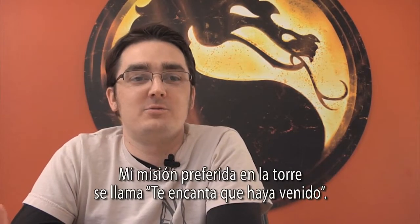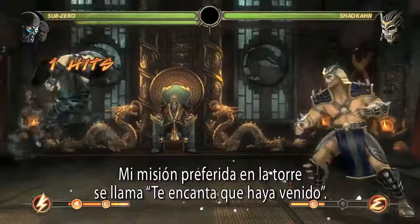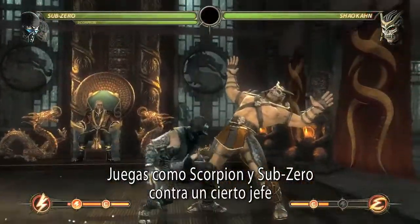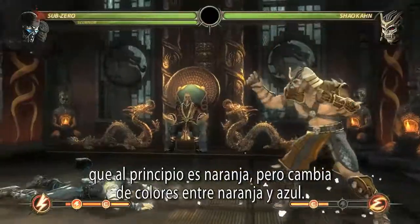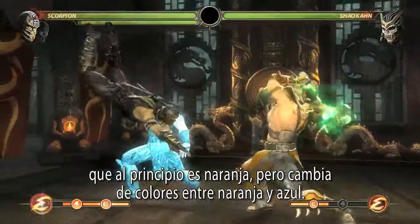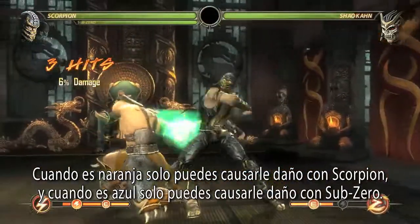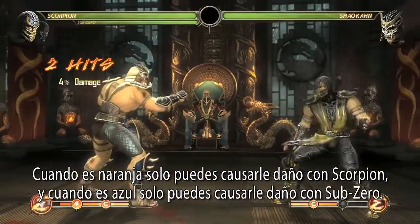My favorite mission in the tower is one called 'Orange You Glad I Came.' You play as Scorpion and Sub-Zero versus a certain boss character. He starts out orange and starts flipping colors between orange and blue — you can only damage him when he's orange as Scorpion, and when he's blue you can only damage him as Sub-Zero.